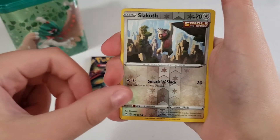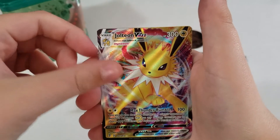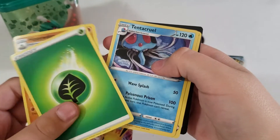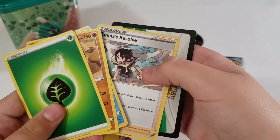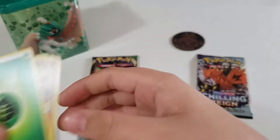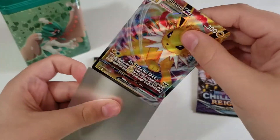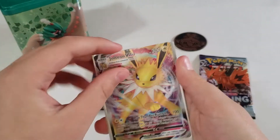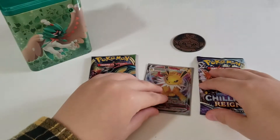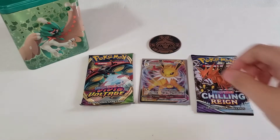Slakoth again and Jolteon VMAX! Oh my god, that is so cool! Then we have Hippowdon, Tentacruel, Xerneas Reverse, and then the code card. Let's sleeve this up — oh, that's so cool! First hit of the day! That is amazing — a Jolteon VMAX! So cool. Just put it below the Garuki tin.